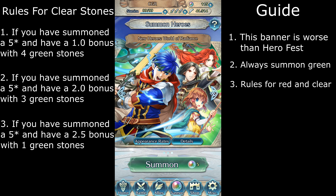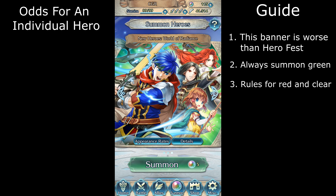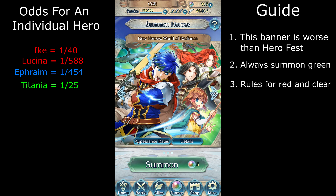Now let's move on to the part of my guide where I explain the odds of a stone color being a certain 5-star hero. The odds of getting Ike from a red stone are about 1 out of 40 red stones summoned. The odds of a red stone being Lysina is about 1 out of 588 red stones summoned. The odds for Ephraim is about 1 out of 454 blue stone summons. The odds for a green stone to be Titania is about 1 out of 25 green stones. The odds for a Minerva is about 1 out of 370 green stone summons. The odds for a clear stone being Mist is about 1 out of 36 clear stones. And to wrap it all up, the odds for Jafar is about 1 out of 526 clear stone summons.